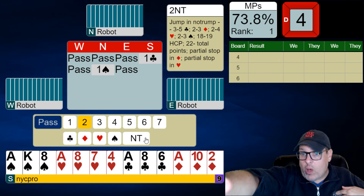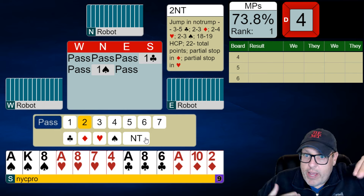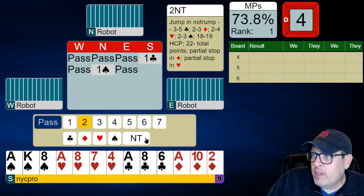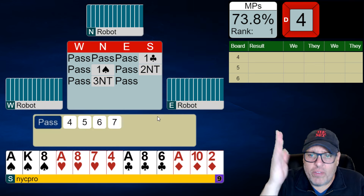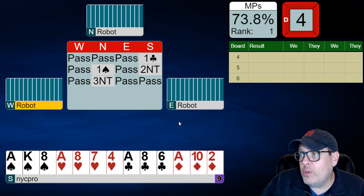Remember, folks: one-one — when you and your partner are the only ones bidding, one anything, one anything, two no trump is 18-19 balanced. And that's what we want to show. You play all of your stuff over this — new minor forcing if you play it, all the stuff you usually would play over one no trump, you play over two no trump here. Partner just kicks it into game.